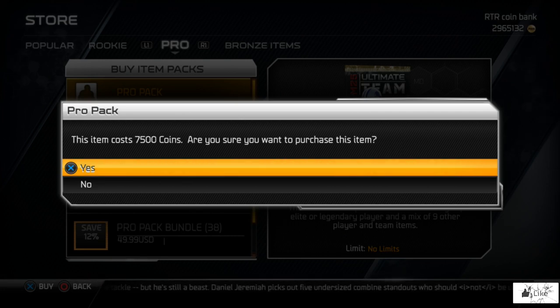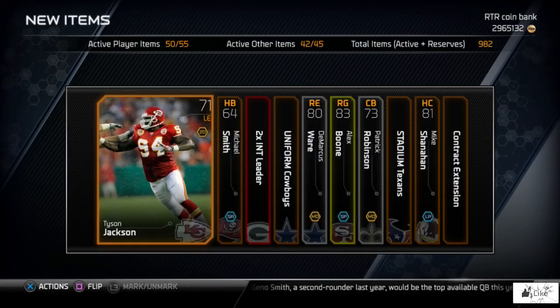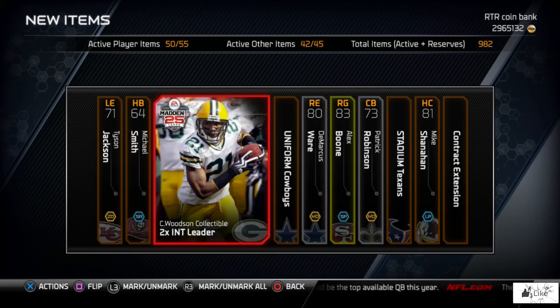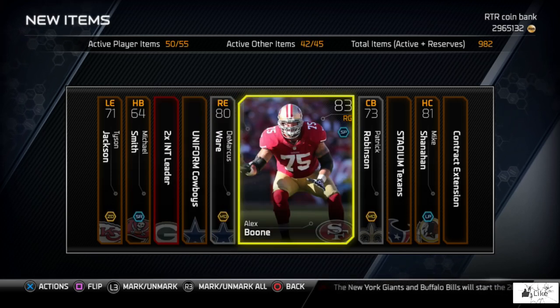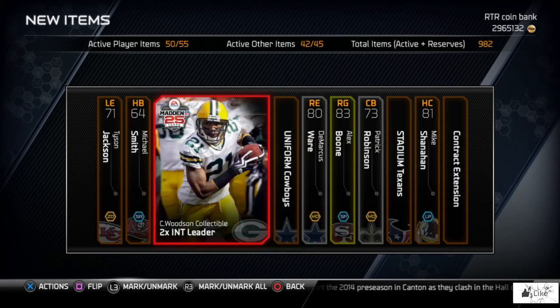I got completely lucky in that one pack and everybody went nuts about it, so let's try it again. Sitting down — confirmed purchase — here we go, the London method. Spamming triangle as hard as I can, and there you go guys: we got a Charles Woodson collectible, two-time interception leader, Alex Boone as the gold rookie, DeMarcus Ware, and Patrick Robinson as the silver. That's pretty crazy — I'm two for two with the London method!